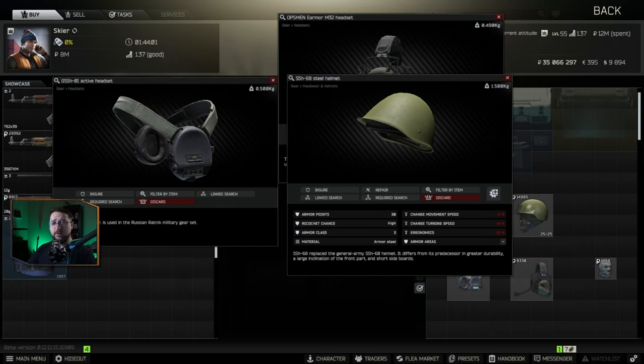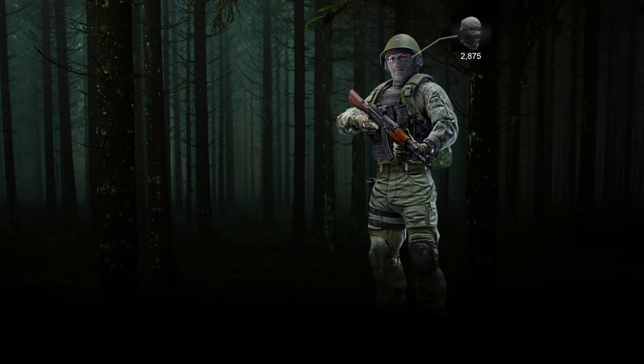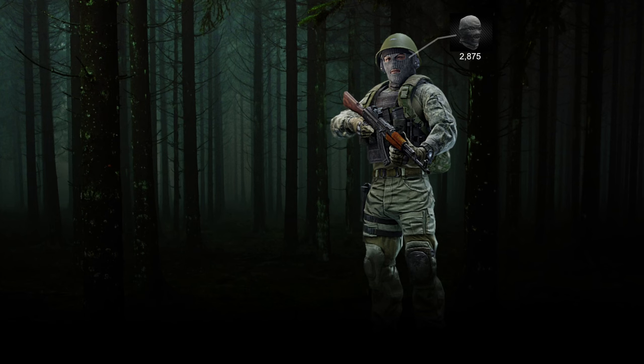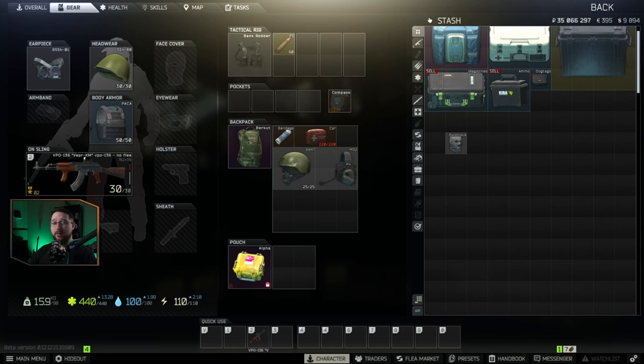Personally, I would use the SSH headset just to save a little bit of rubles early on. Optionally, you can run a balaclava — it's from Ragman level 1 at 2,875 rubles, and it does kind of break up the face outline so that if you're sitting in a bush, your face isn't popping out.